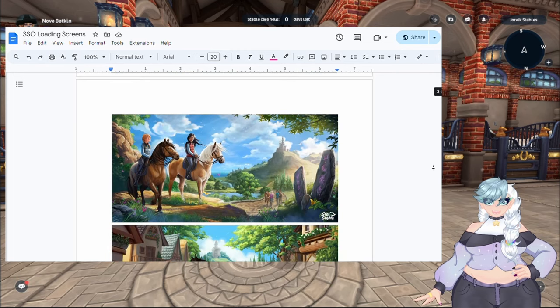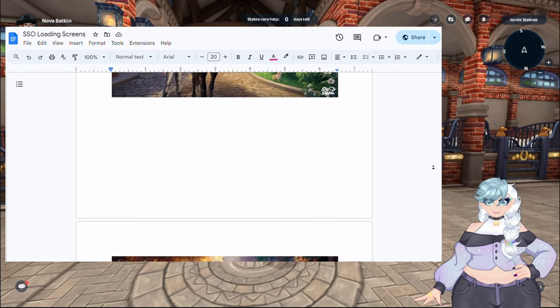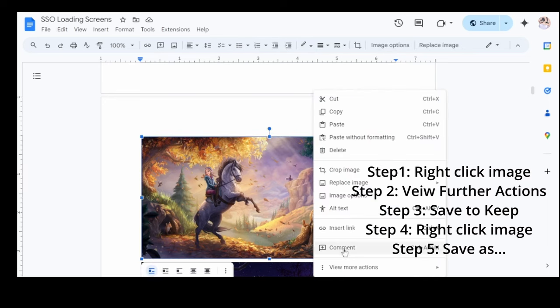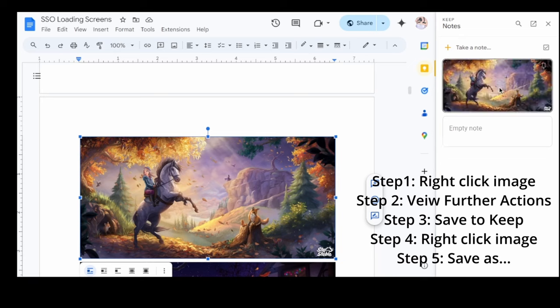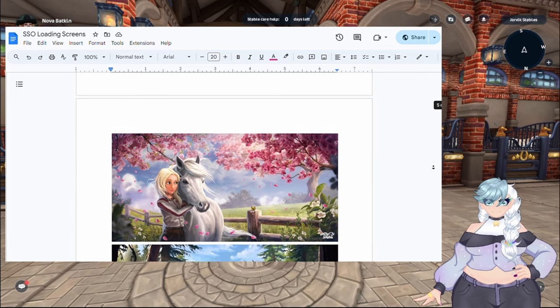I have gathered every single wallpaper I could find and put it into a Google Doc for you, and I will show you how you can save it to your computer to use as your desktop. What you want to do is right-click on the image you want to save, go to 'View more actions,' then 'Save to Keep,' and it should pop up in your notes. From there, right-click again and do 'Save image as,' put it in your file wherever you have your images, and then you can set your wallpaper the way you want. That's how you use it — enjoy! Thank you, editor me.